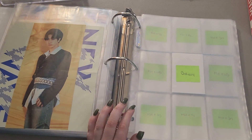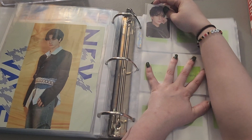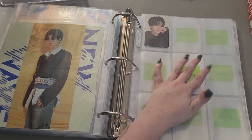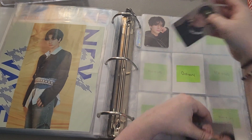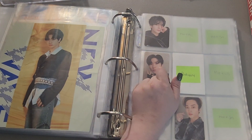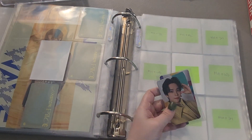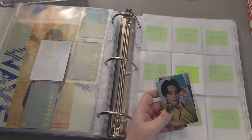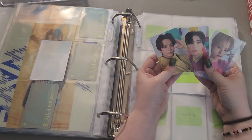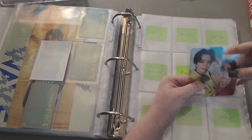This is the first version, the mono version, and I just have three cards: Wubin, Serum, and Taehyung. So I need six members for that page. And then I have three members for this page — literally bias line. We stan, we love bias line.